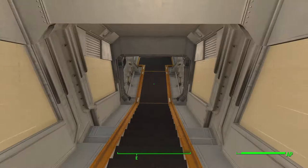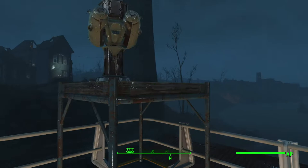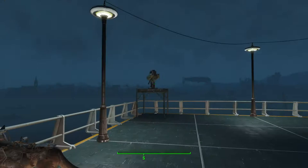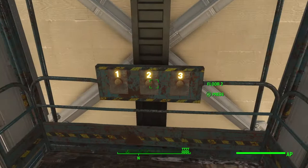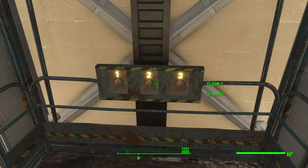I also have a second set of stairs slash corridor that leads to the roof of the reactor room, with a series of turrets and lights, just to make sure nobody tries to turn off my power. And here we have level three roof access with the very same thing going on — turrets and lights.